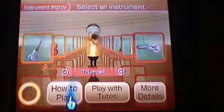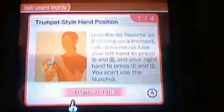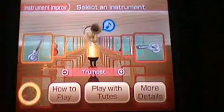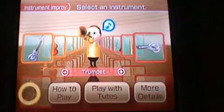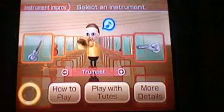Alright, for trumpets you don't really need the nunchuck, but I have it out for when I need a new instrument. You press the one and two buttons alternately. You can still do the arpeggio, and you can do glissando too.